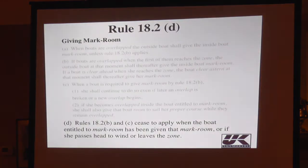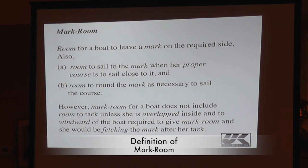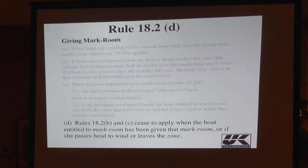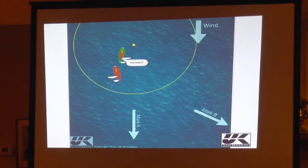Wait a minute, let's look at what it says here. Look at part B: 'Room to round the mark as necessary to sail the course.' Now, where's the course if they're going to mark B? It's over here. In this particular case, he's entitled to room to jibe. Notice though — the minute he passes out of the zone, it shuts off. So if he sailed another two boat lengths, he'd be in tough shape if he wanted to jibe.